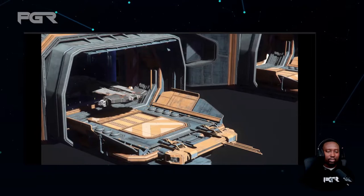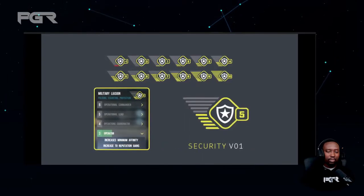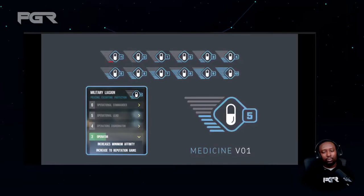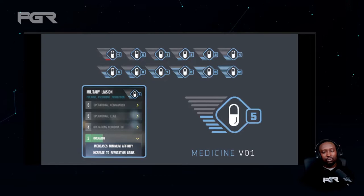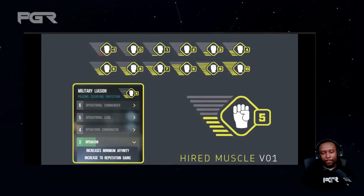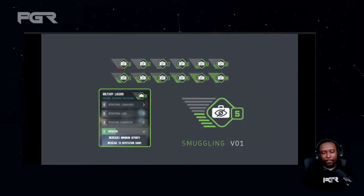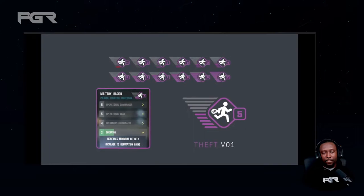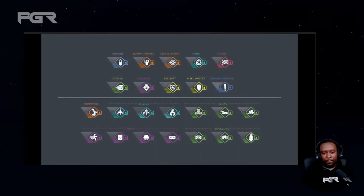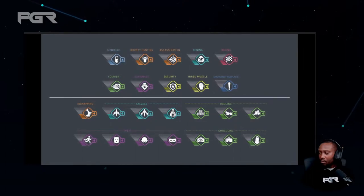Switching gears — from bounty hunting to mining, emergency response to racing, espionage and security — the reputation system continues to grow within Star Citizen, and so too must the interface that represents it. Explorations are underway mapping out representative icons for various mission type career paths in development. In a recent sprint, icons for several more reputation paths were proposed, including kidnapping, hauling, smuggling, and theft. These aren't the full array of possible reputation paths, just a few the UI team is currently making icons for, but more about this massive expansion of the reputation system will be covered as development continues.